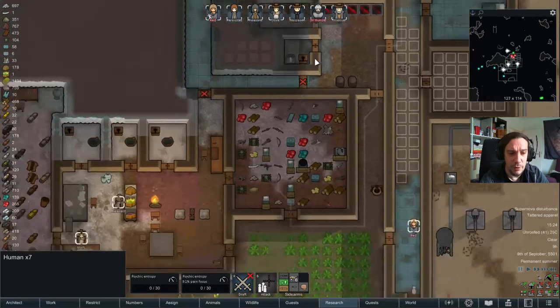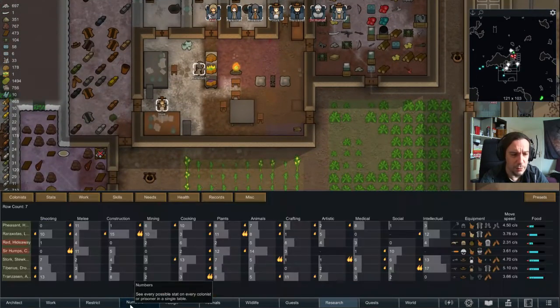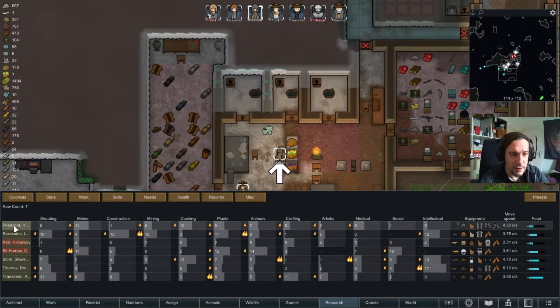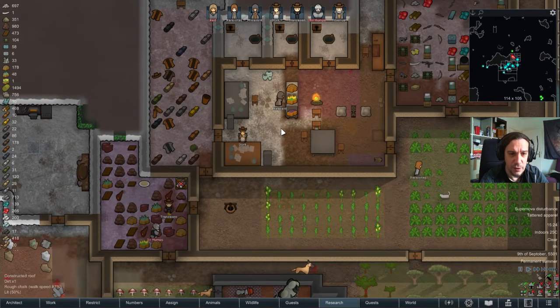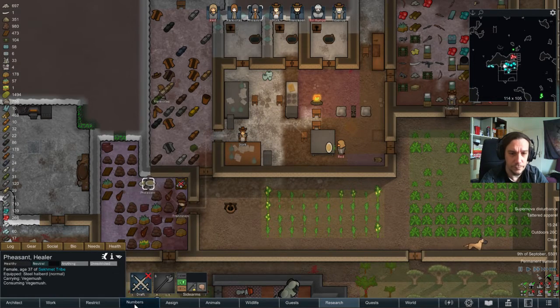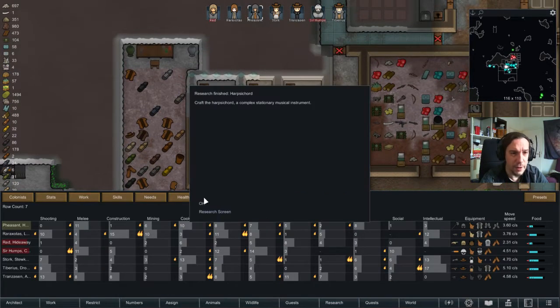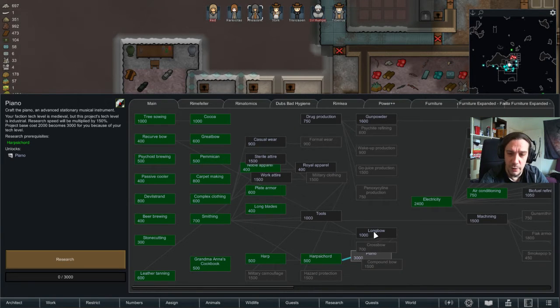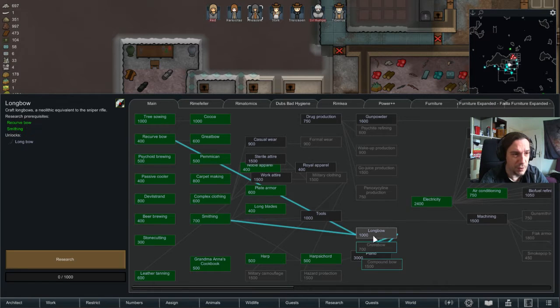Whatever might be the case, let's give everybody some time to eat something. And then we're gonna fight. We researched the harpsichord — nice. The piano is industrial technology, so that's good. Let's go for a longbow.